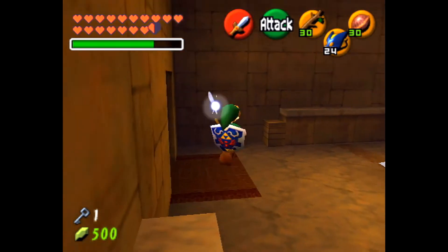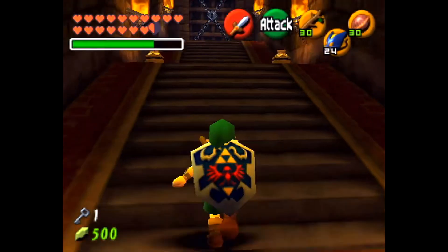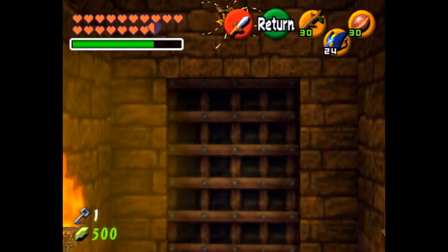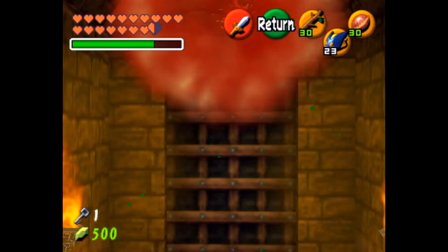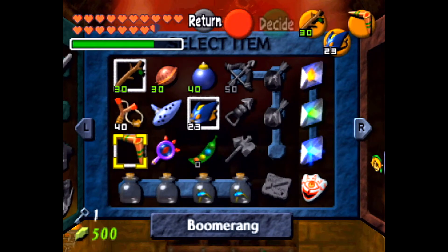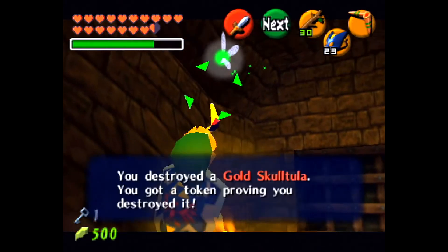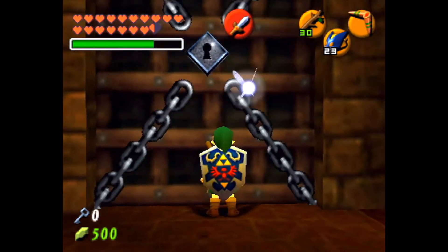We got the small key so we can just move on forward in here. And I hear another Skulltula. Can I get it with the Boomerang? Alright, I can. So that's a new way to get that. Get the boomerang — sweet, we got that. And this is the one moving forward.